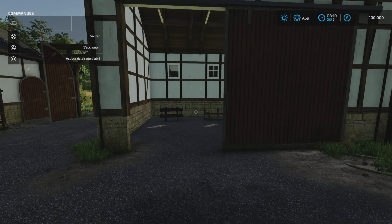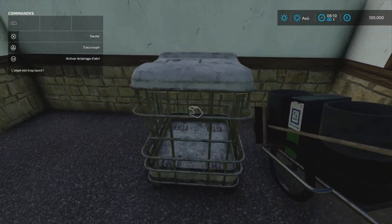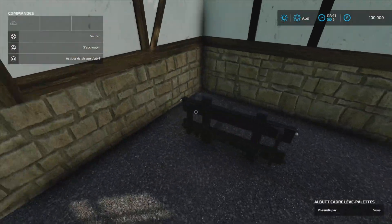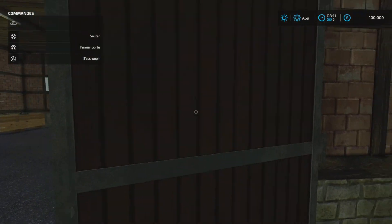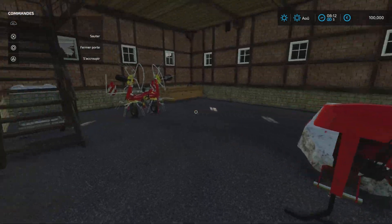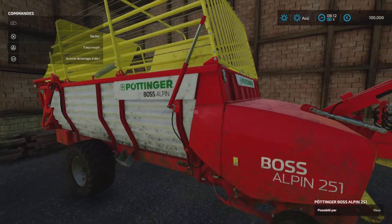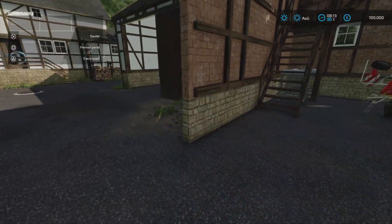Là, on a un espace pour ranger de l'équipement. On a une petite pique, une fourche à palettes. Là on a un autre espace avec le faner, une petite fourcheuse. Vous voyez, tous les équipements sont déjà un peu sales — un peu servis. La ferme est déjà fonctionnelle.